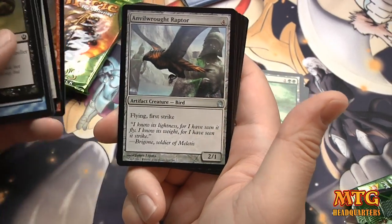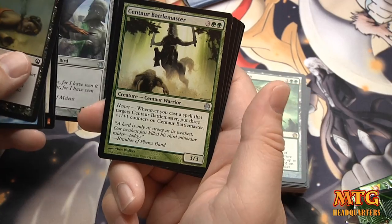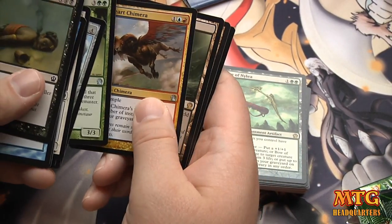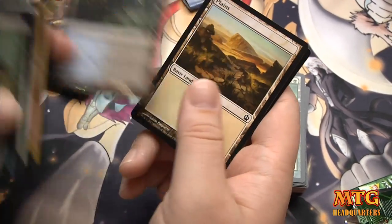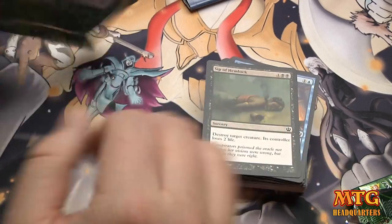Alright. Anvil Rot Raptor — evasion is definitely important here. Centaur Battlemaster: that can go straight in your deck there. Spellheart Chimera and a rare — Temple of Deceit, a scry land, Black-Blue. Right on. There's some cards in there for you.